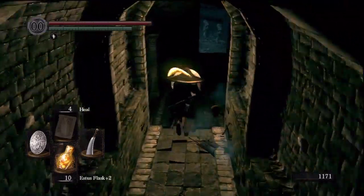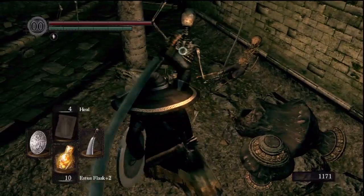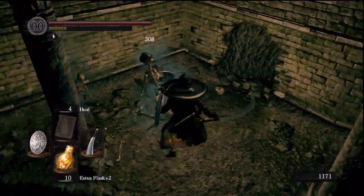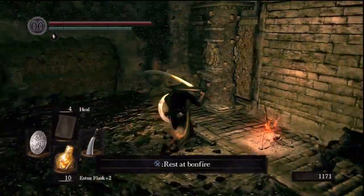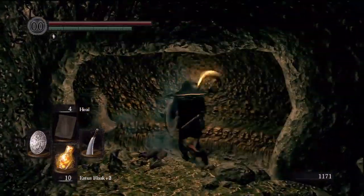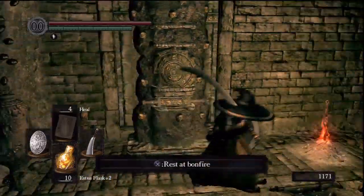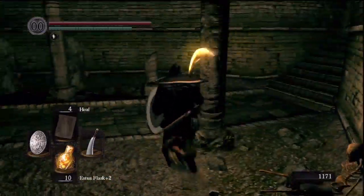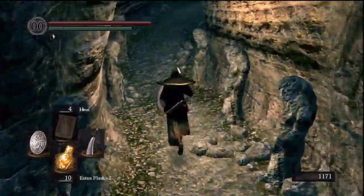Up here, the door you see — the doorway — is not going to be open. It'll be closed if this is the first time running through. So what you want to do is run down here, and there will be a gap in the wall. You can try and take out the Skeletons before you get to the area. Run down here as fast as possible to the Campfire. The Campfire will be next to this giant stone pillar. Push the lever on that stone pillar, then run back out — this door will then be open.